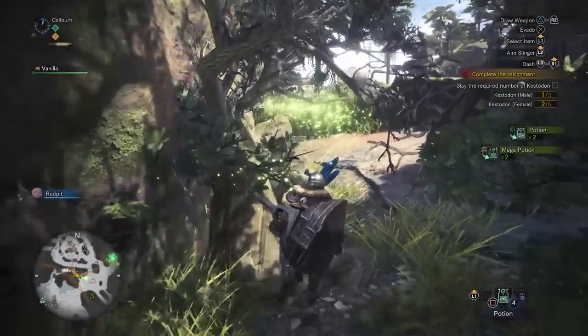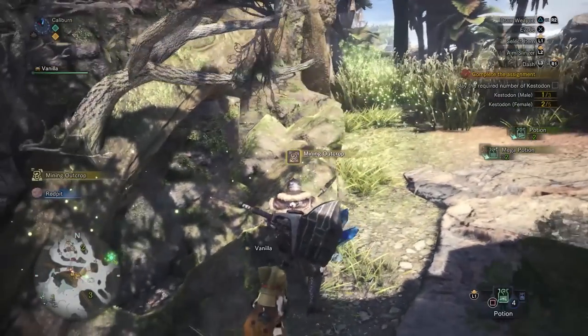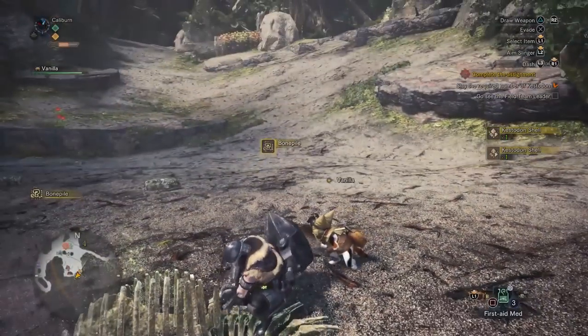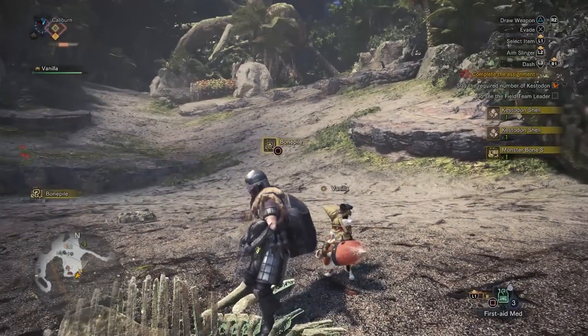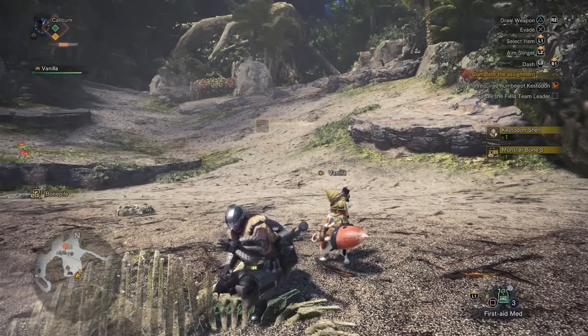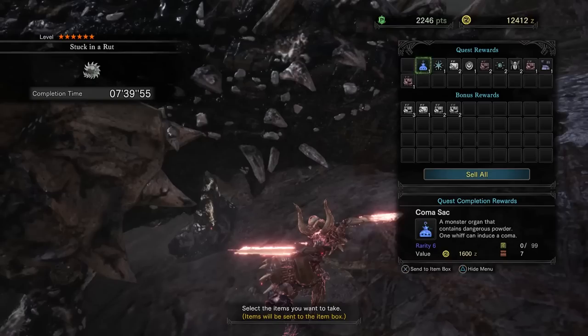You need to hoard everything you come across. If you see a mining node, hit it. Bone pile — take everything. The last thing you want to do is have to go randomly find some bones or minerals for an upgrade. Everything you gather will be useful and you'll save time by gathering as much as you can along the way. Any questionable materials I will be providing where to get them as we talk about the upgrades themselves.